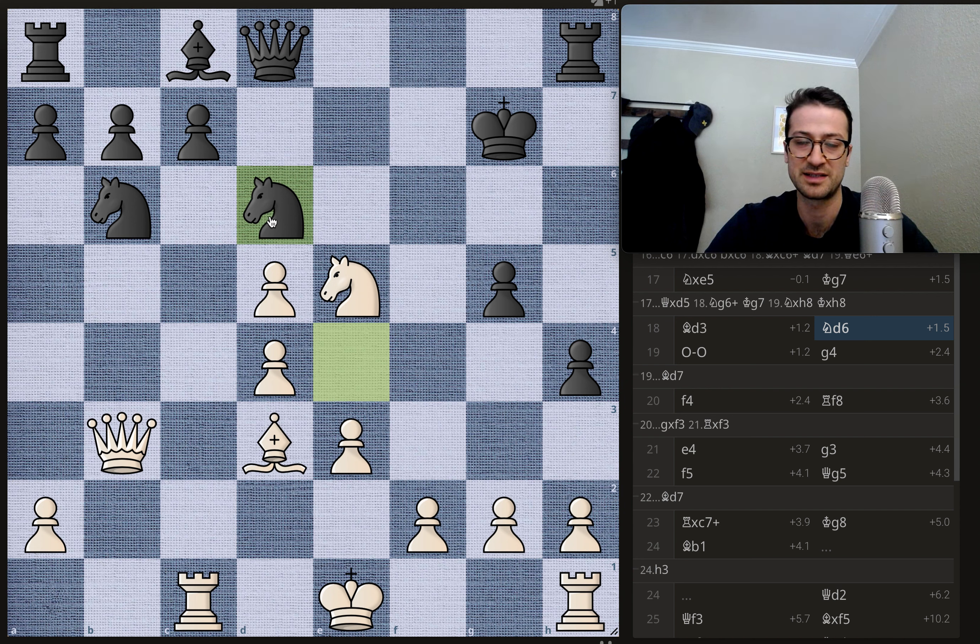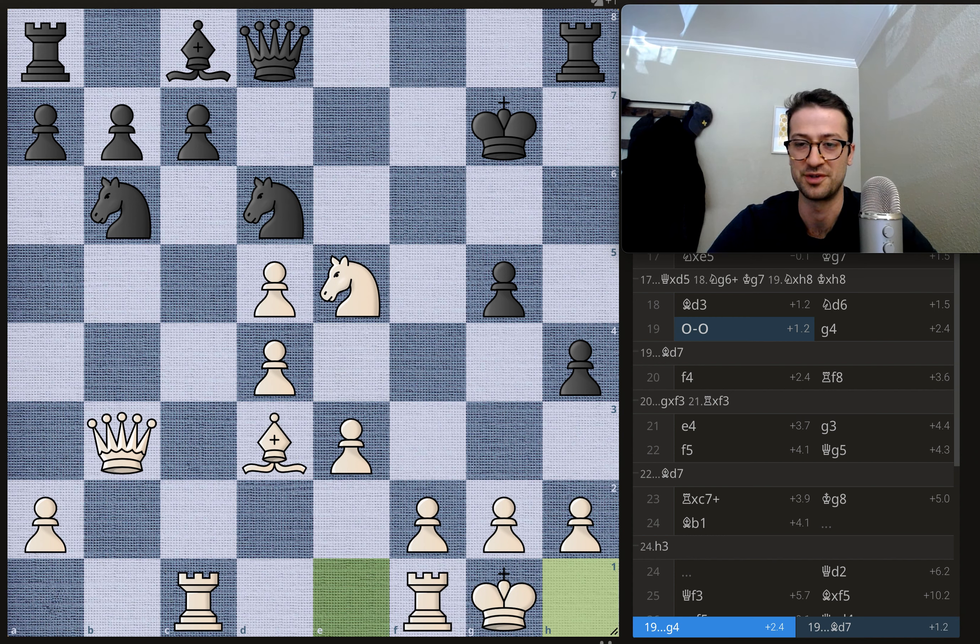Geary retreats the knight to d6 — a good strong defensive piece. Now Duda just castles kingside. You have a very safe king castled behind the pawns and the rooks, and a very not safe king just completely out in the open.